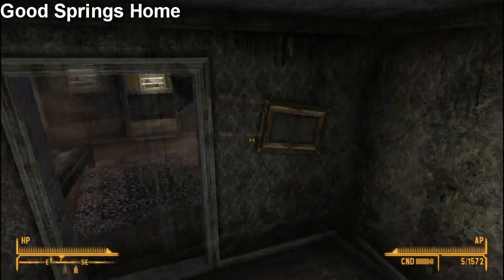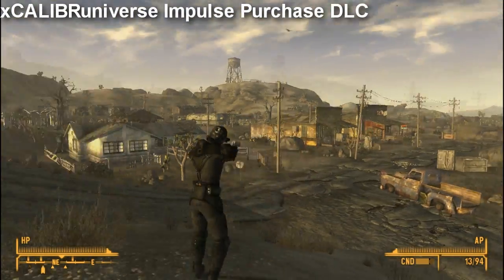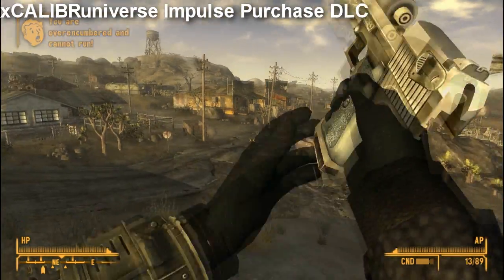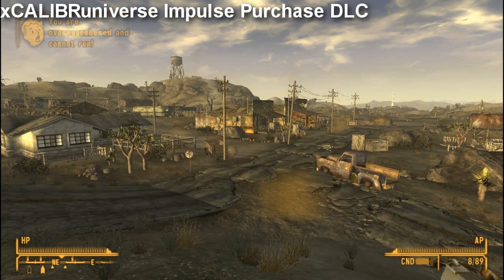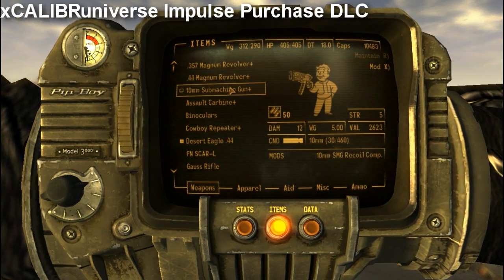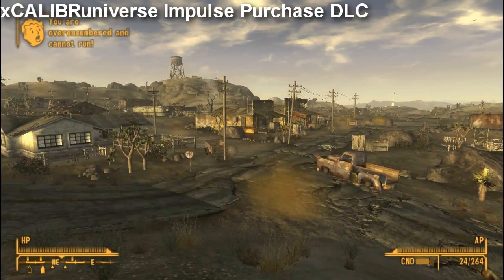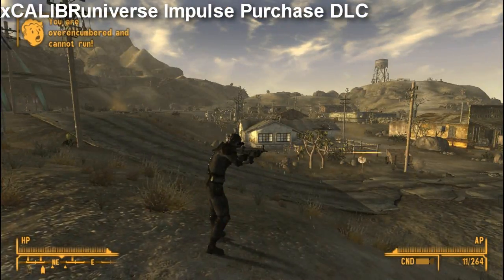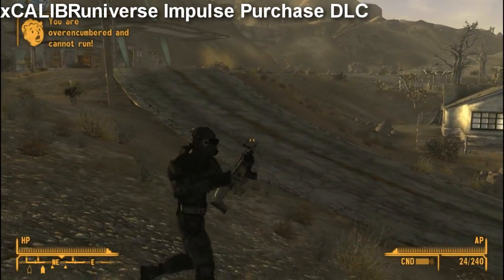And lastly, we have by far the coolest weapons mod ever. It's called Excalibur's Universe Impulse Purchase DLC. It basically adds a bunch of new weapons, retextures a bunch of them, and it's really, really sexy. Holy shit — look at that. How cool does that look? Can you imagine killing zombies with that once the zombie mod comes out for New Vegas? That's going to be crazy.